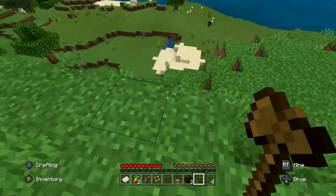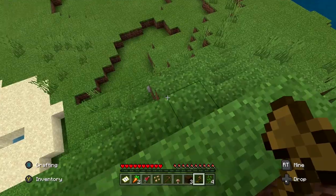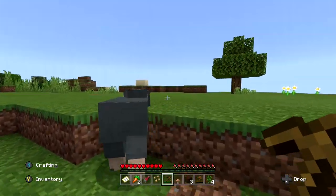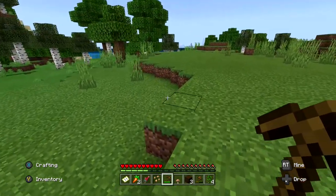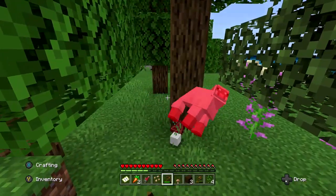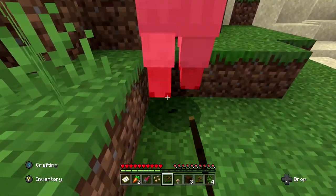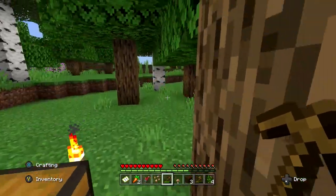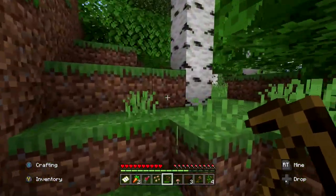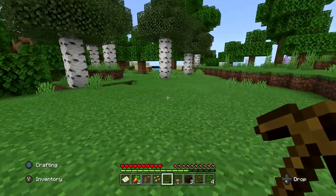We've got more saplings now. I really should go make shears so I don't have to kill the sheep, but I think I'm going to go ahead and take them out. I need the wool — wait, do I need shears or I won't get the wool? I think you can kill them and get it. I think you need three wool for a bed. Let me take out this last one... where did he go?